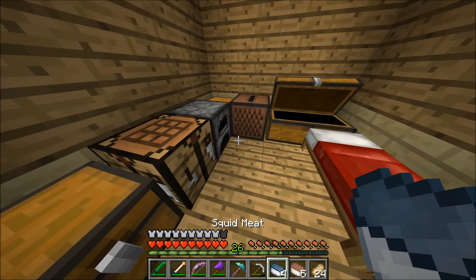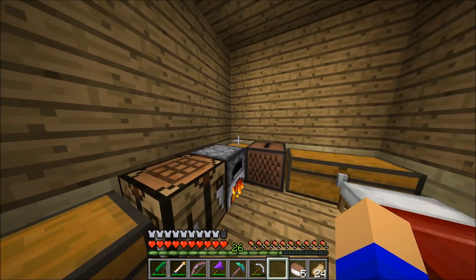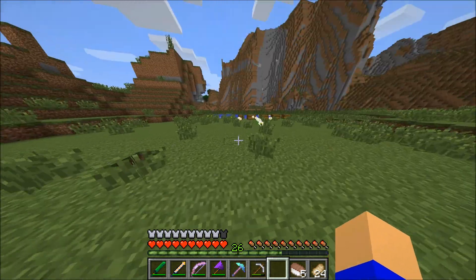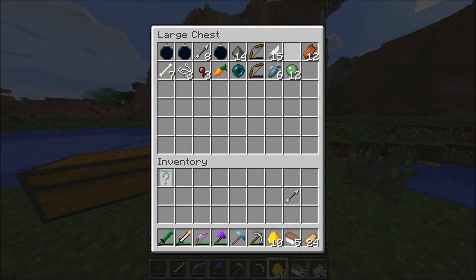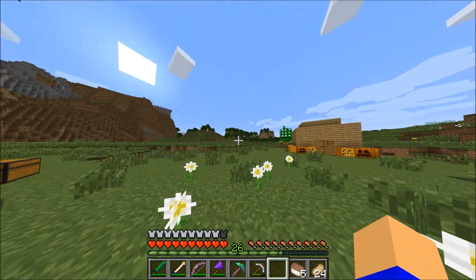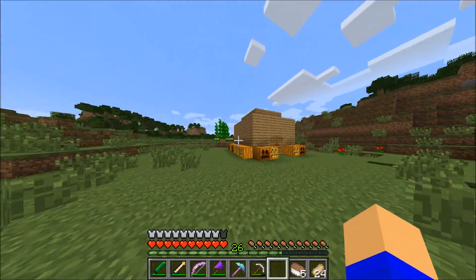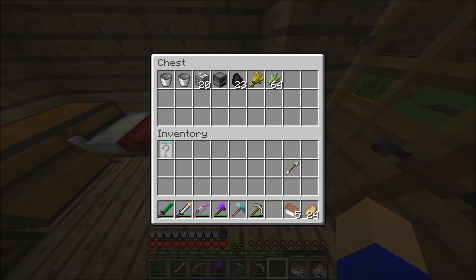So today, we are going to have another challenge, like usual. Today, we are going to try to make as much butter candy as we can from our spawn. Of course. And yeah, we've got rubber ducky spawn eggs. I just started killing rubber duckies and they gave me spawn eggs. So today, we are going to do it.